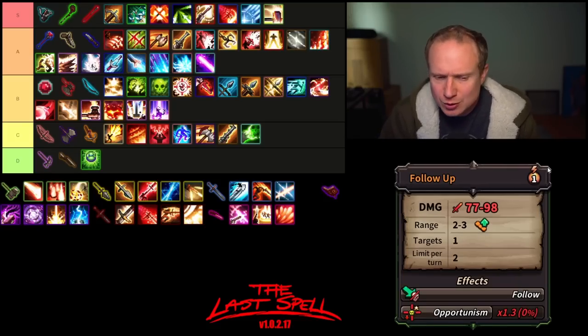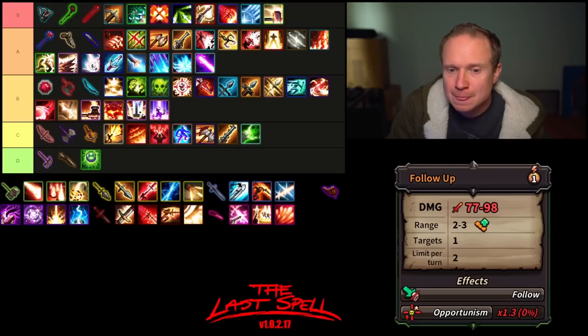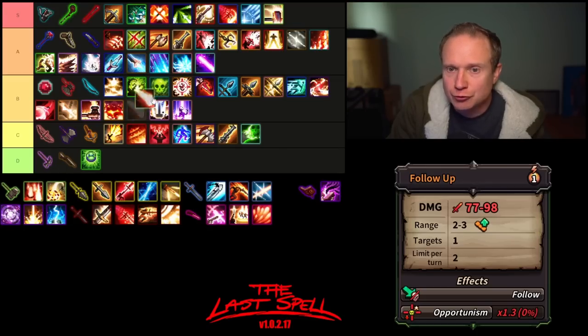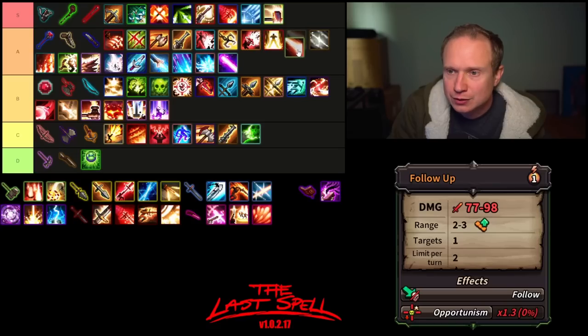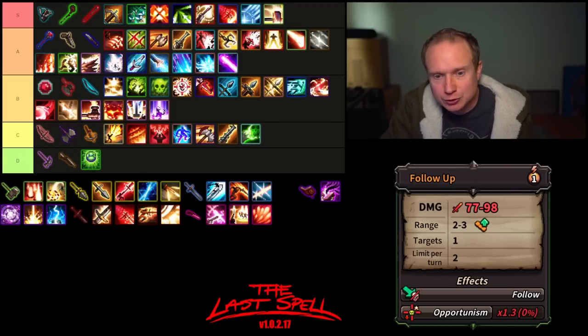Then we have Follow-Up. Whoever decided to give opportunism to Follow-Up is a saint. It is amazing, also range modifiable, gets utilized twice per turn, and is just so good for the mobility of the hammer. I think it lives below Stunning Entrance but above Centipedes — solidly in A tier. Very, very good ability.